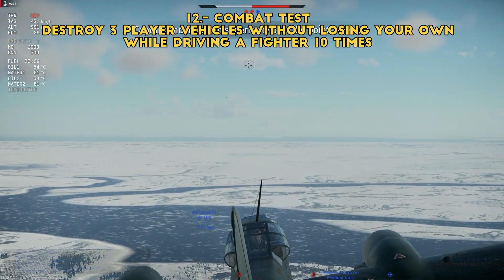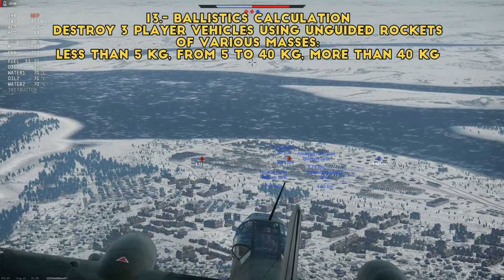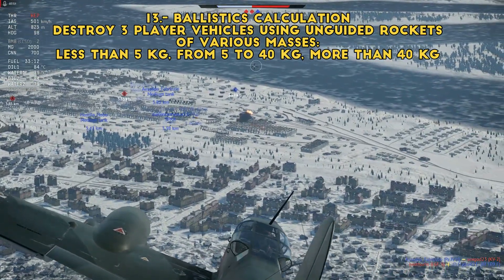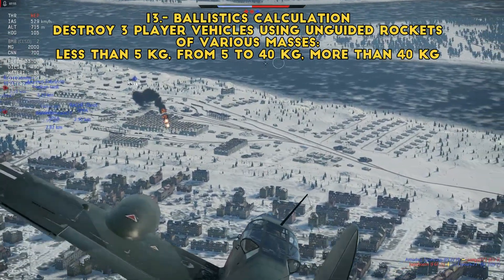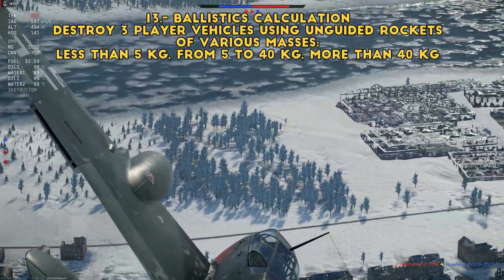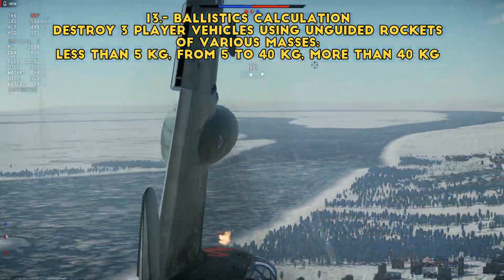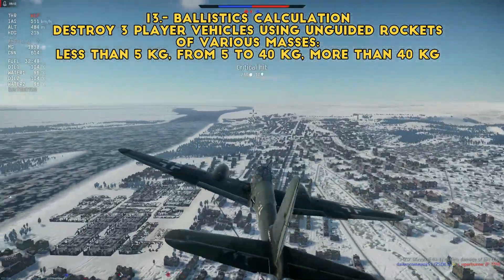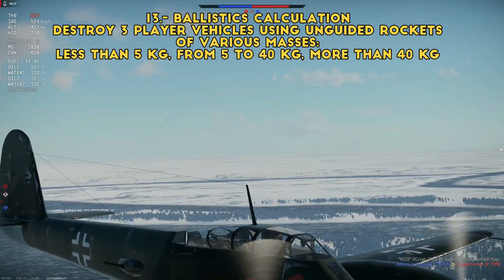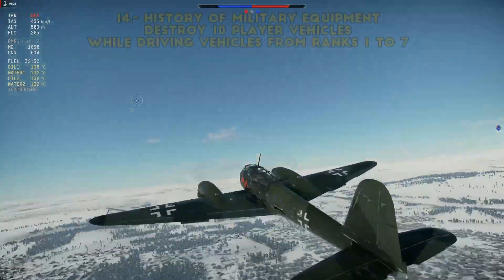'Ballistics Calculation': destroy a specified number of player vehicles using unguided rockets of various masses — less than 5kg, 5 to 40kg, and more than 40kg, three vehicles each. For more than 40kg, use the British or regular Tiny Tims — literally point and shoot. For the other two I have no clue — HVARs maybe, or those little rockets on Russian planes. Who has rockets less than 5 kilograms? That's a baby rocket.